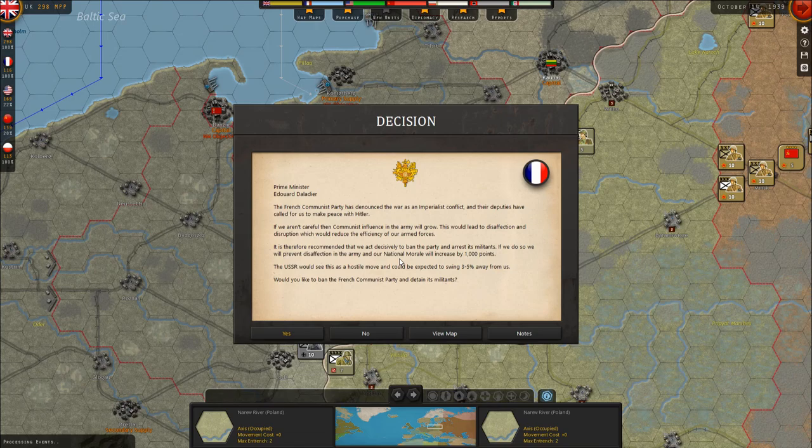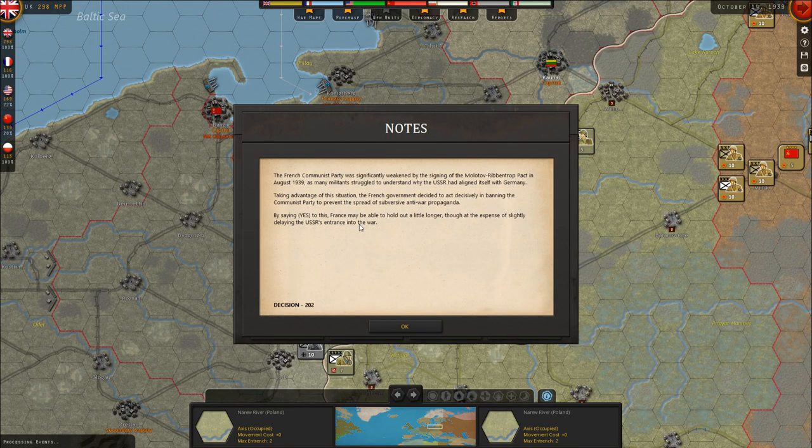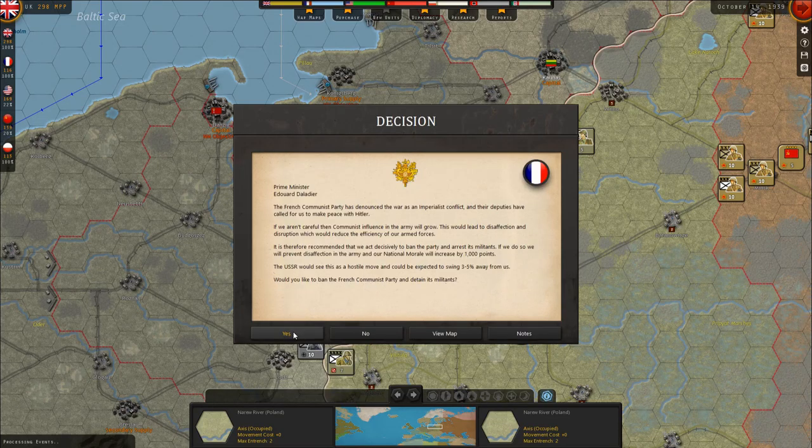Decision: the French Communist Party has denounced the war and called for peace with Hitler. If not handled, communist influence in the army will grow, reducing efficiency. Banning the party and arresting militants will prevent army disaffection and increase national morale by 1,000 points, though the USSR would swing 3-5% away from us. The French Communist Party was significantly weakened by the Molotov-Ribbentrop Pact in August 1939. We have to say yes — France needs to hold out as long as possible.